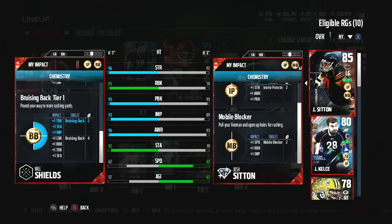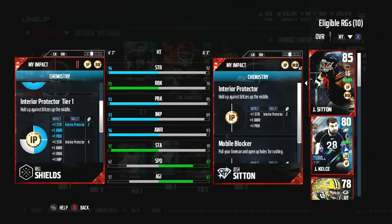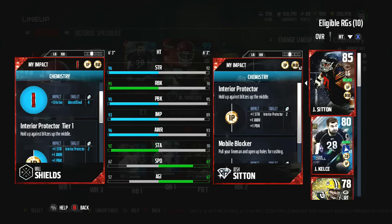He's just a little slow — doesn't have terrific speed. But, you know, I don't have him to run routes or anything like that. 62 speed is hopefully doable with the way we run our offense. But other than that, his run blocking, impact blocking, and pass blocking are all really, really good.